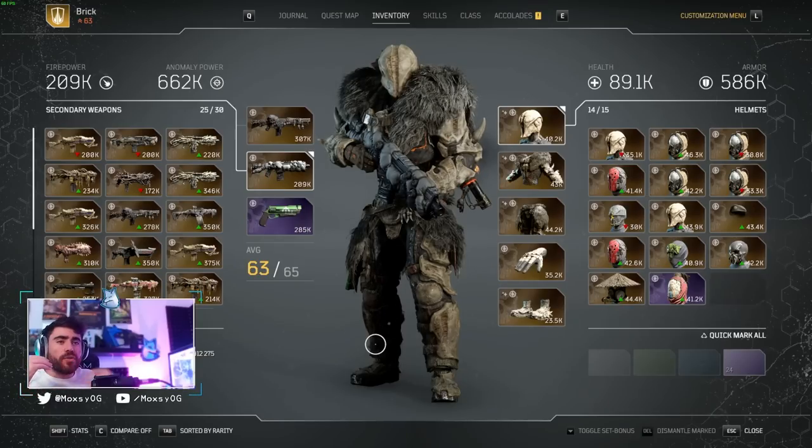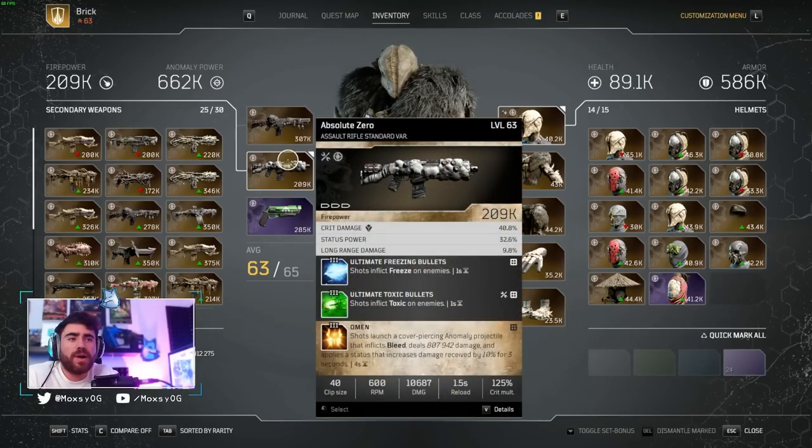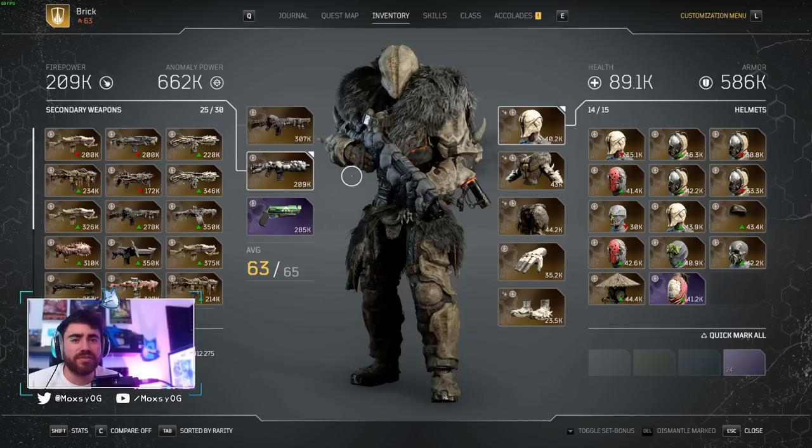Next up, we're going to get into our gear. The biggest thing you need to understand when I show you my gear is your Apocalypse Tier 3 mods are going to be random — it's going to be very hard for you to replicate the exact gun or chest piece that I have. What I'm showing you my gear for is so you can get a general consensus of what mods are good, and you can fill in the gaps on your own build.